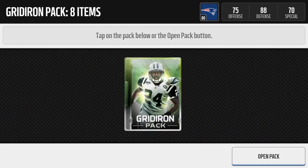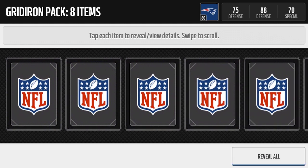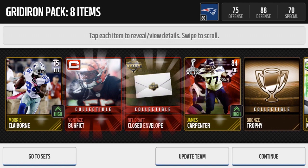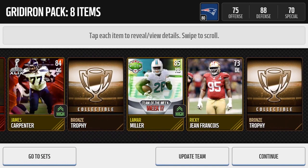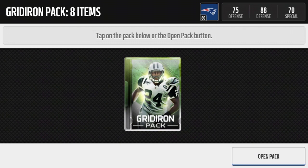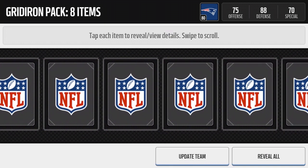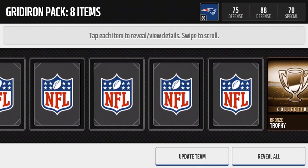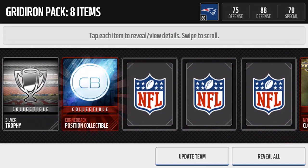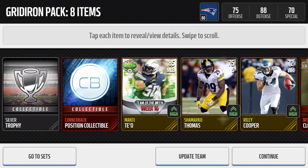I'm going to do cutscenes through each pack just to speed up the opening. Reveal all - we get a James Carpenter and then Lamar Miller team of the week, 93 speed. Packs aren't too bad, not the greatest though. Here we go: bronze trophy, Matthew Stafford, silver trophy, envelope. Oh - positional hero from the cornerback! Let's go, that's pretty awesome! Riley Cooper, Manti Te'o, and Shamarko Thomas.